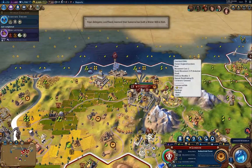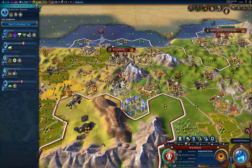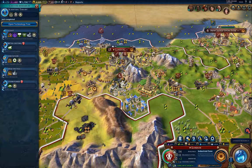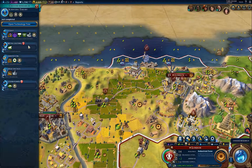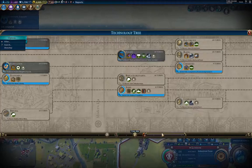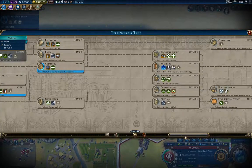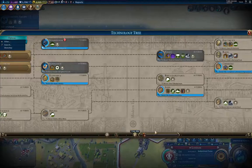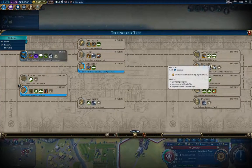What I should do is actually get a settler. That's scientific theory. What do I want to get to first? I want to get to rocketry as quickly as possible so I can start building that spaceport — because that's expensive. But I also want to get up to steel, so I'm going to rush steel now and then rocketry.